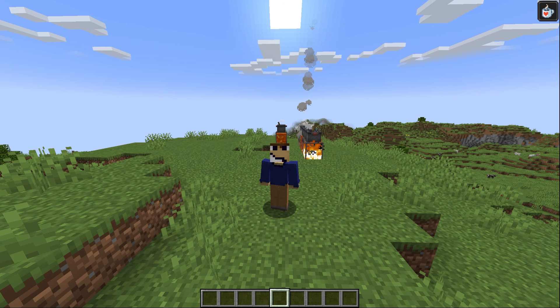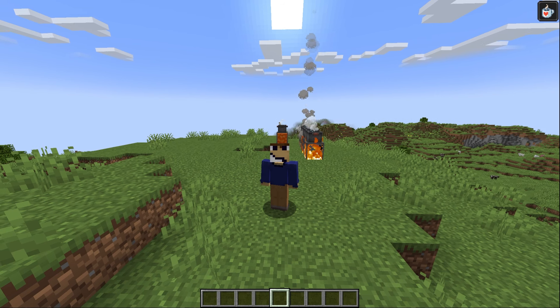Need to cook all your ingredients? Use the cooking pot. Just put it on any of these heat sources, slap the ingredients in, give it a bowl, and you're good to go.